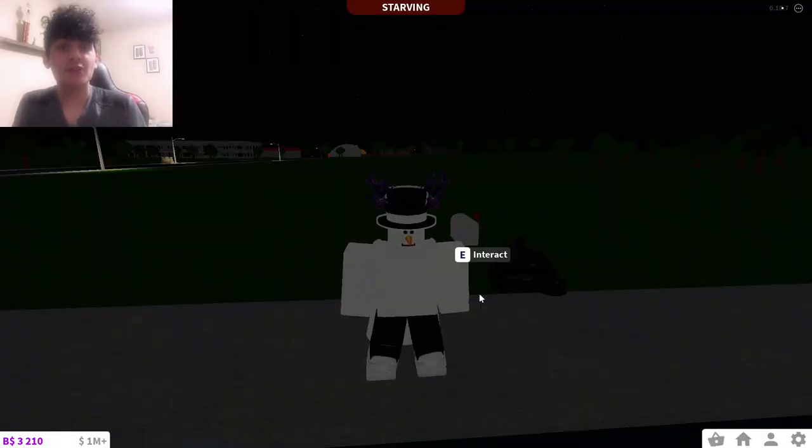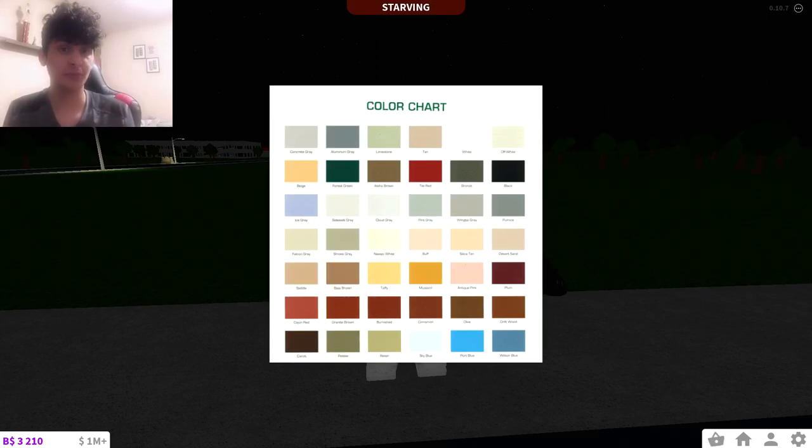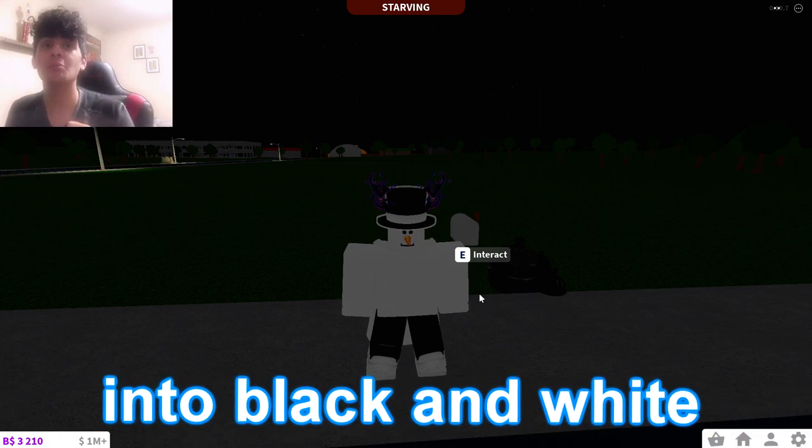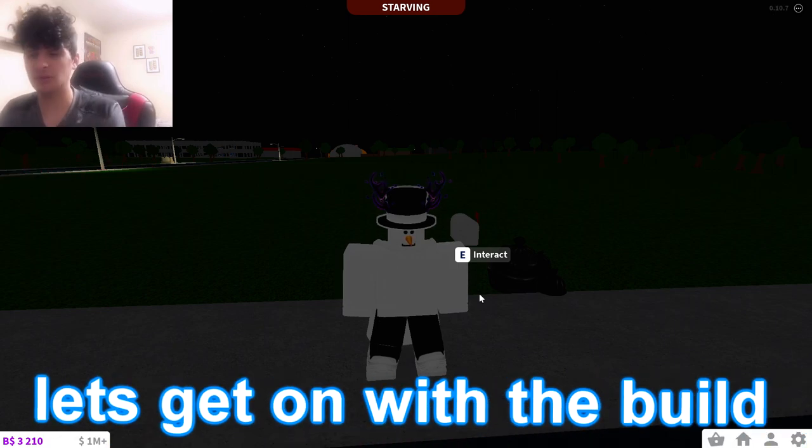Hello my amazing community! Today we're gonna try to build a house, but my screen is gonna be all in black and white, so the house has to be colorful — but I don't even know what colors they're gonna be because it's black and white. This is gonna turn out so ugly, so let's turn the screen into black and white and get on with the build.